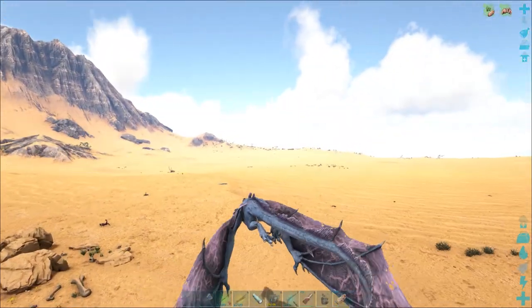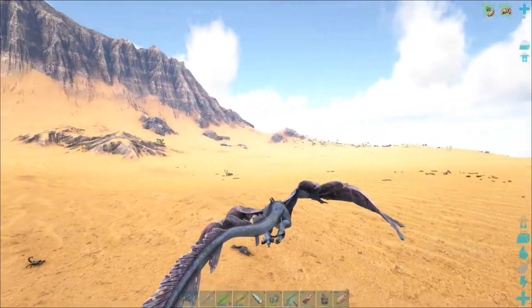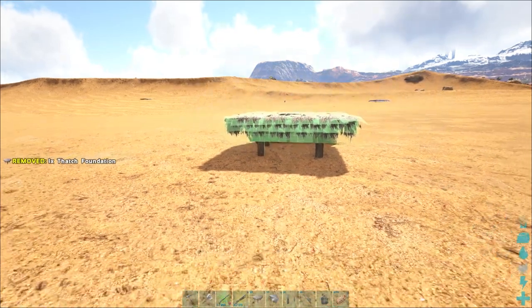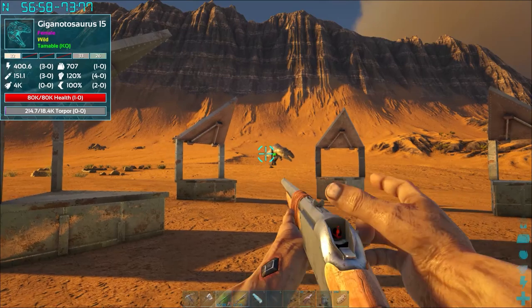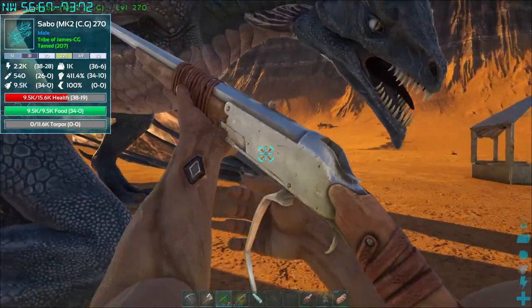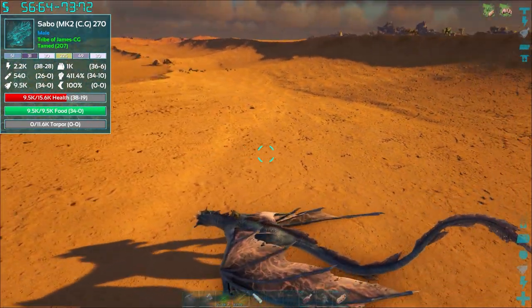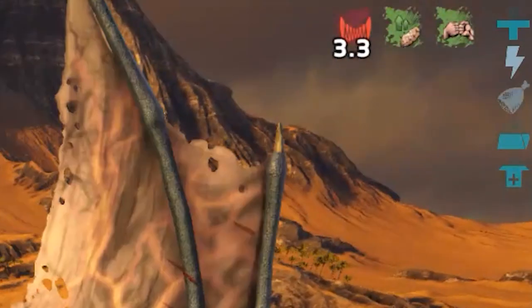The hardest thing about taking down a Giga is having enough tranquilizer and narcotic to keep it knocked out during a tame. In PvP it's considered a siege engine and it's one of the few land-based tameable dinosaurs capable of destroying stone structures. In PvE it's generally a good creature to use for farming meat and hide, and a Giga will generally make short work of most things. A well bred Giga can do more damage than any other creature in Ark Survival Evolved.